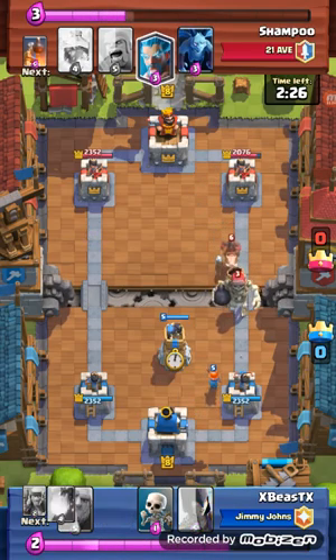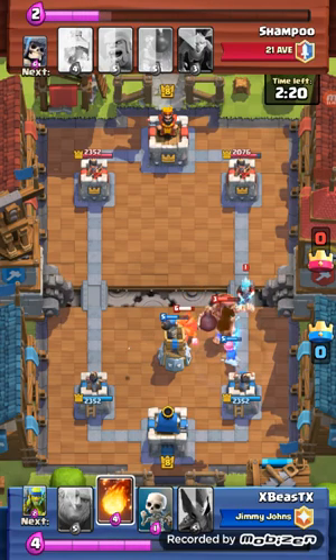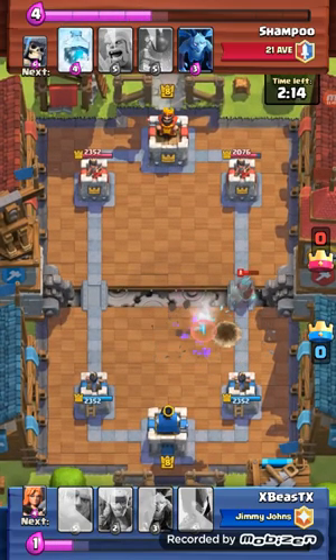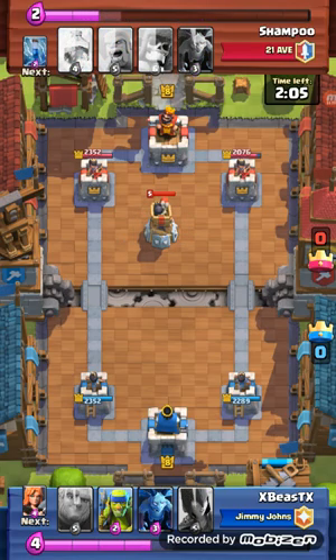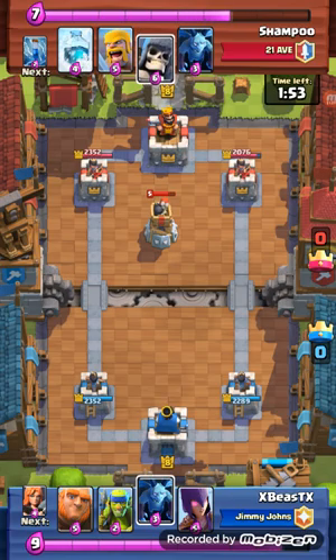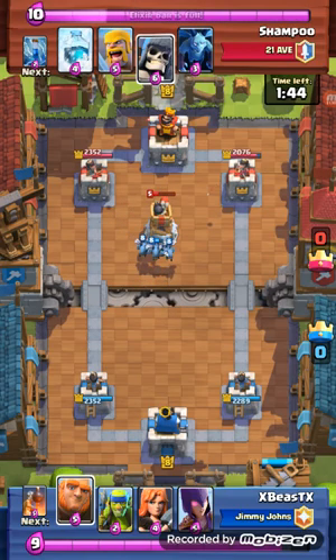I am the most unlucky person when it comes to getting legendaries. I get epics and all that, but I can't get anything else. I dropped a fireball there but it didn't do much damage. My tower luckily survived because of his ice slowing things down, which helped me out a lot. I'm winning right now with an elixir advantage, but he placed down a bomb tower.